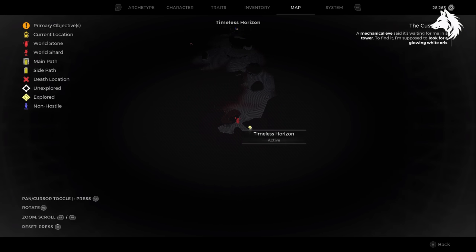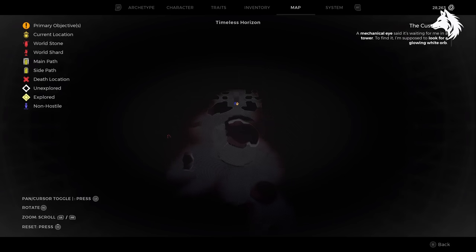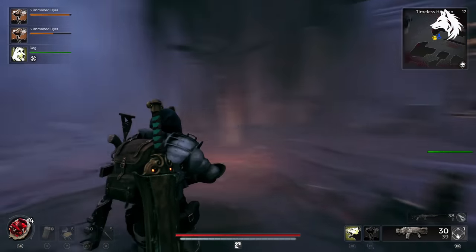Lastly, while you are in the Timeless Horizons — which is why we wanted to be here — you can look for an area that looks like this. It's a secret temple full of elevators, and inside is an item called the Override Pin.